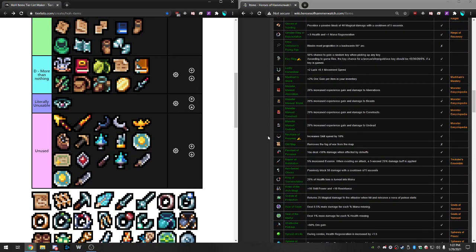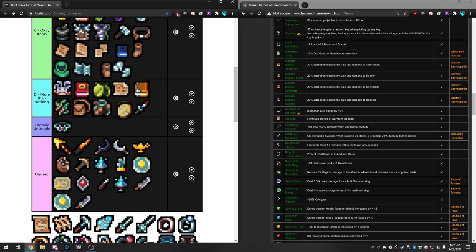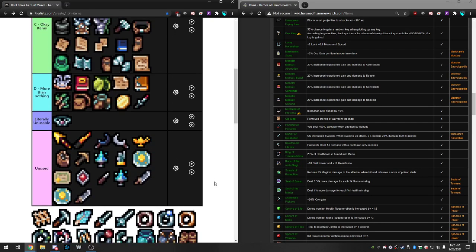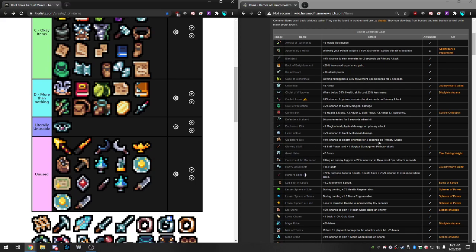Old Map reveals the fog of war from the map, letting you see where everything is — treasures and all — though it doesn't reveal secrets. It's similar to the gold gain items in that it increases the speed of your run, but it's a cut above the others. I'll put it in Okay. It lets you make sure you don't skip secrets, find all the monoliths, find the shop, and just exit the floor. It increases your run speed by so much more than the other utility items, especially if you don't need XP.